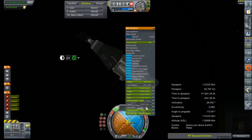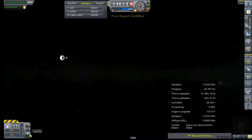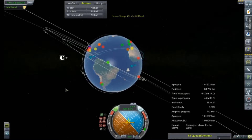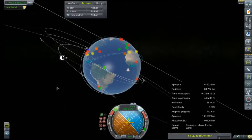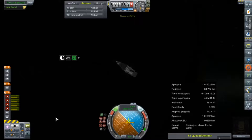Our electric charge here is full — that's awesome. These solar panels were able to keep the batteries fully charged the entire time. And it does look like we'll be coming down in the Atlantic, and that is awesome.